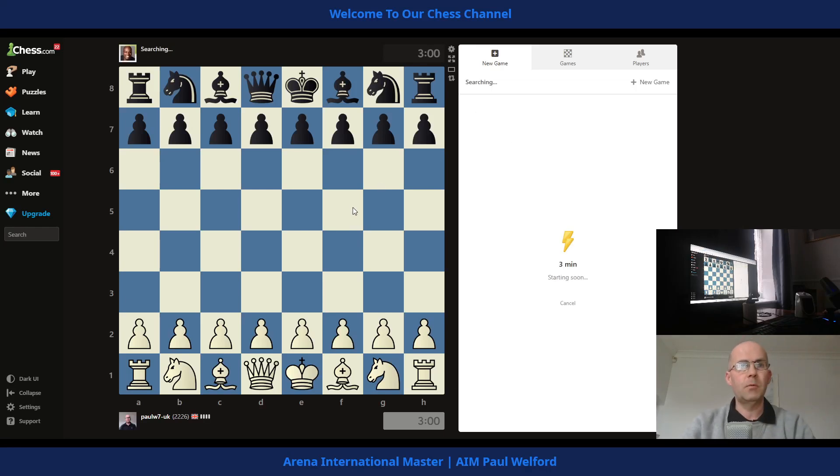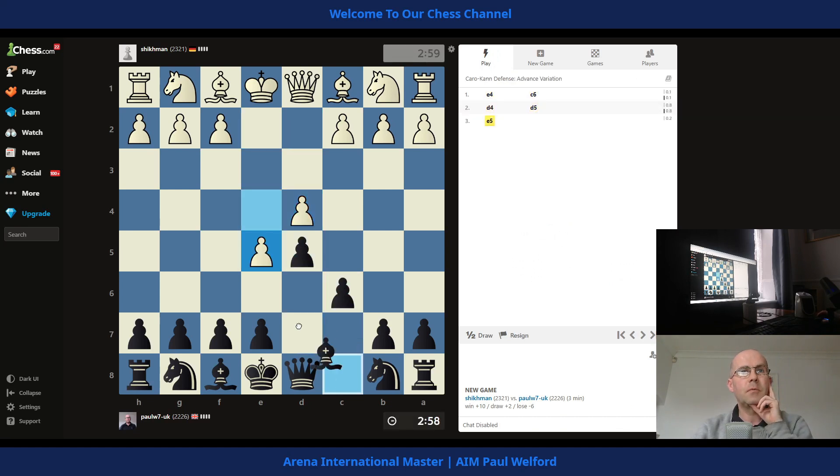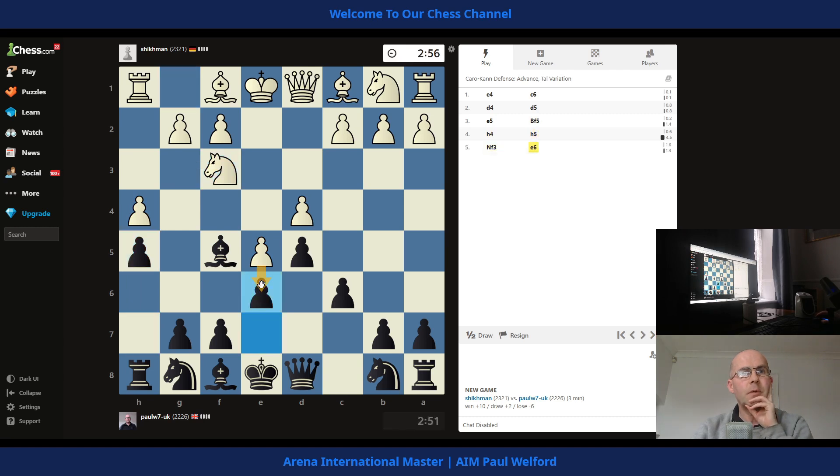Let's try and fit in a game of blitz — we'll pick three minutes for this one. Three, two, one, good luck. Going back to the Caro-Kann for this one, so we have the advance. H5 is the correct book move, so we might as well play it.